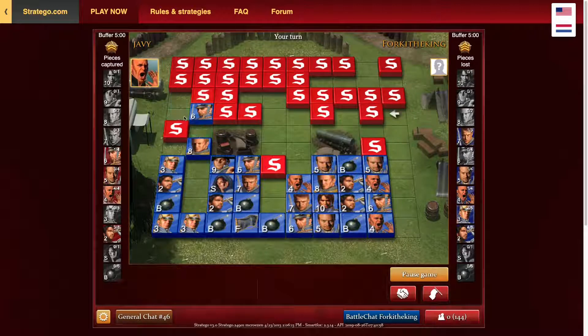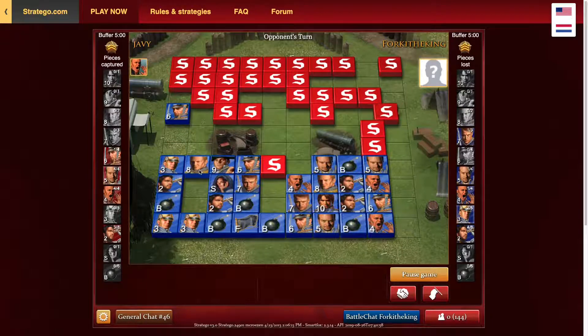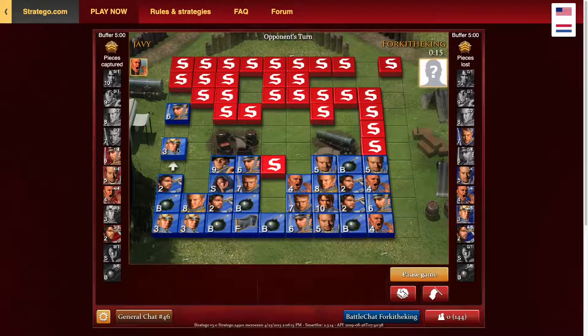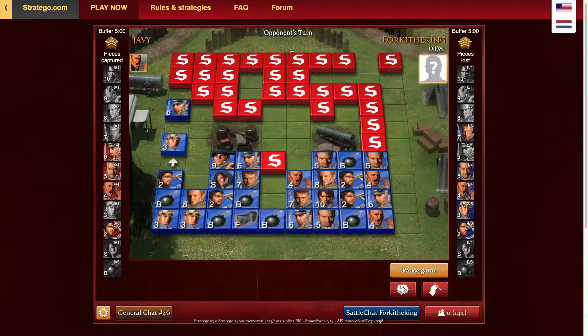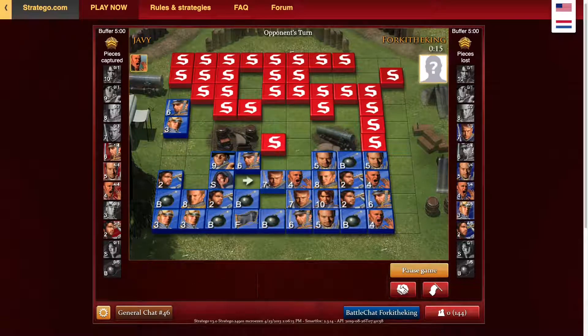I'm going to see if I can take that piece with a captain rather than revealing the colonel — he won't let me, so I'll just take it. It's a lieutenant. This guy has no lieutenants left, which is not a good thing. You never want to move that many pieces — that's such a lesson. I can actually take all the minors he brings up.